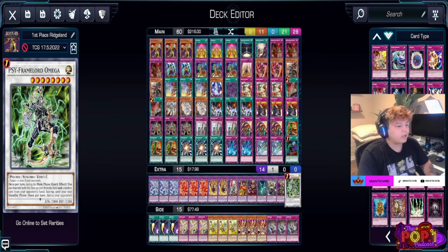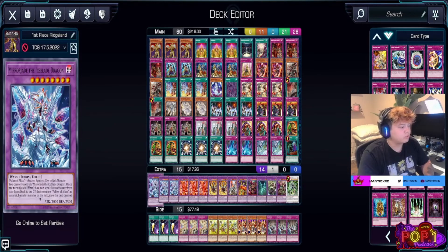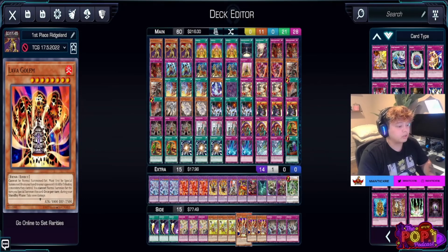We also have Omega in the extra deck, though Danny was talking about replacing it with Link Spider. We wouldn't really use it unless playing against Gamma — it's mainly for its end phase effect where it can return banished cards. Danny preferred Link Spider as a better use of that slot. Going into the side deck — since we're playing Omega and doing best of ones, we never really go into it. Remember in the TCG you play best of three, so had I lost that duel I would side deck accordingly.